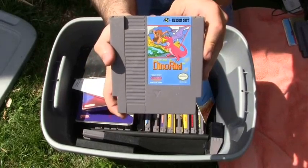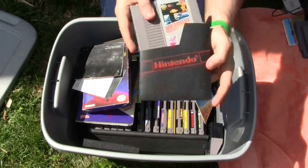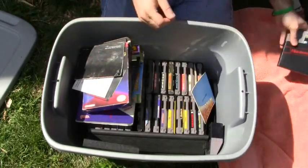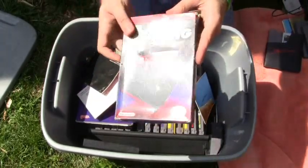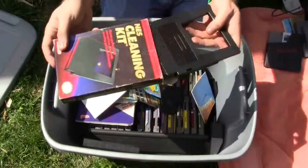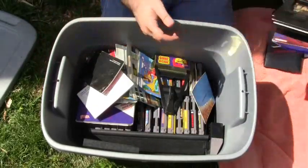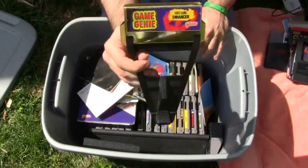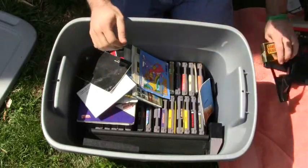Adventures of Dino Ricky for the NES. Metroid — the gray sticker. We got an NES cleaning kit — kind of cool, always need these things, always could use that. And that Game Genie — fantastic, I don't even have one, but now I do.